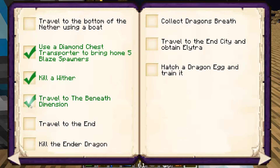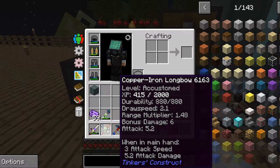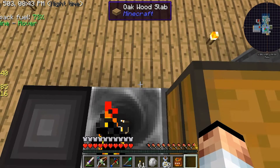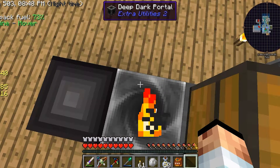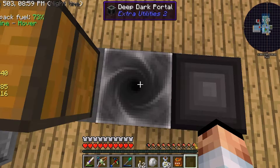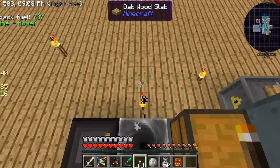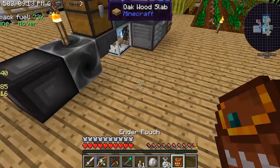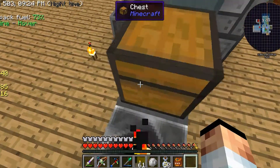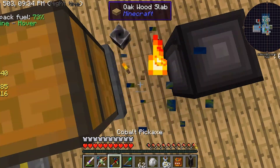So we have traveled to the beneath dimension. We could travel to the end. I want to get more modifiers on this to improve my thing though. Let's have a go at going to the deep dark. Will this work? Apparently I need to stand on it. Is this working? Apparently it does not work. The deep dark portal from extra utilities does not work, unless I'm doing something wrong, which is a high possibility.